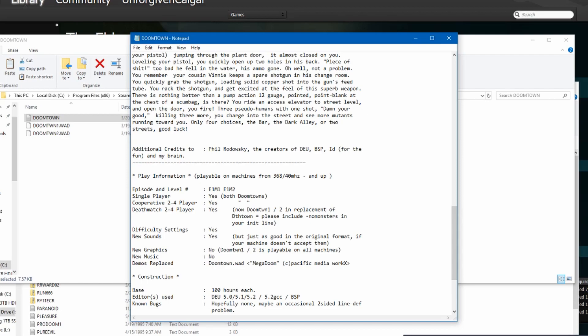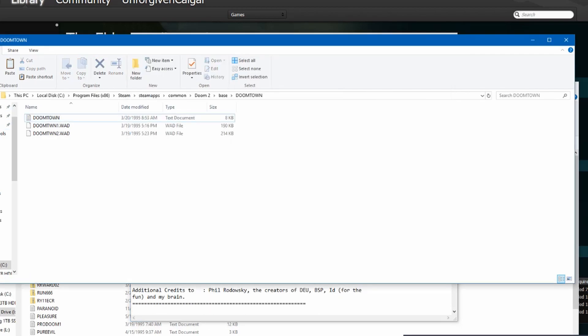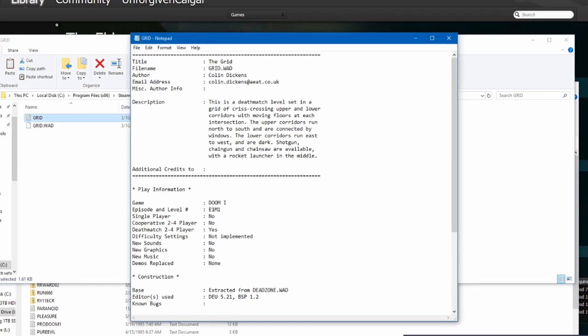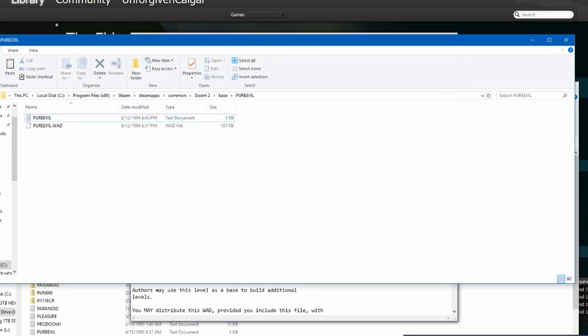Death Town. Did I do this one already? I don't remember. Anyway, Grid — another Deathmatch level. And Pure Evil, E1M1. Okay, we'll go ahead and start with Dark Hell. We'll see how that is. I'm curious what the levels in this episode replacement look like.